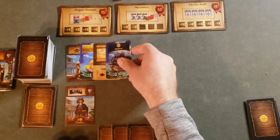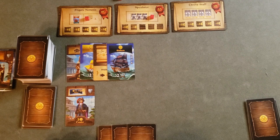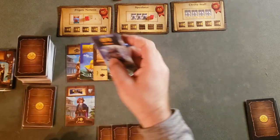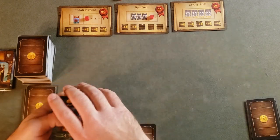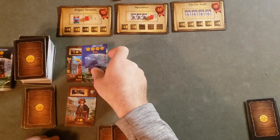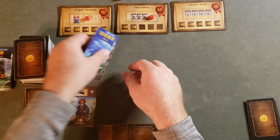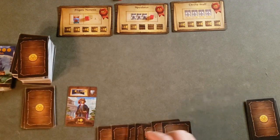We have a galleon — if I take it now I'll get two gold, but I really want to push for the Speculator and try to get a third different color. Then a second galleon appears, which causes us to discard everything and start another round drawing from both decks. A flute with four gold is so tempting — we do need more gold so we're going to go ahead and take that, bringing us up to seven gold.